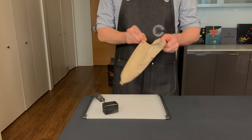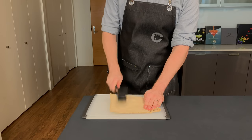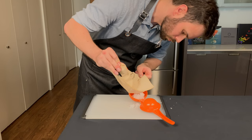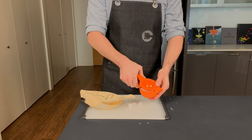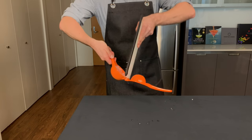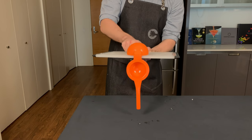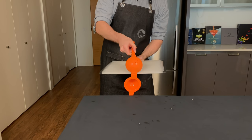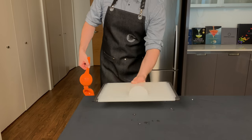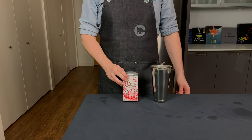Grab about three ice cubes, put them into the Lewis bag, and just smash away with the mallet. Once that's been fully crushed, empty the bag of ice into the citrus juicer and squeeze it tight. There are probably easier ways to get the ice shell out, but I'm taking the awkward bundt cake flip approach — flipping it over onto this cutting board. There you go. Just put this aside for now and we're gonna start making our cocktail.